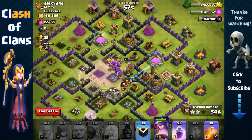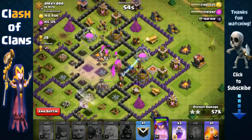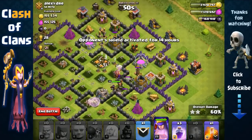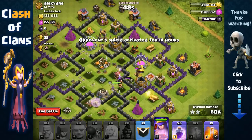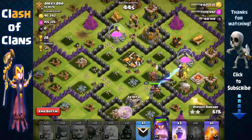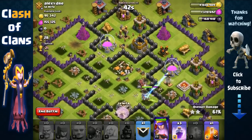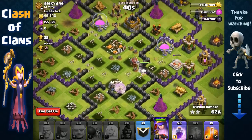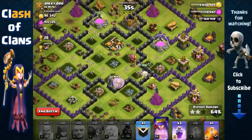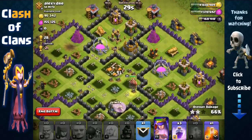Giants with Archers behind take out the mortar — no more splash at the core, awesome. The Queen is at the core and we're not going to use another rage spell since she can now freely target over the walls and hit all of those storages. Hoping she makes her way towards the top where there's an elixir and gold storage.